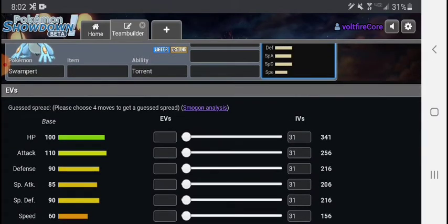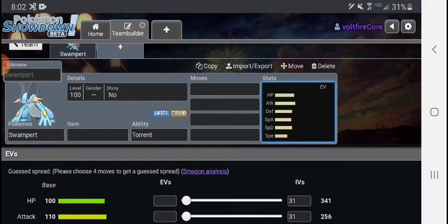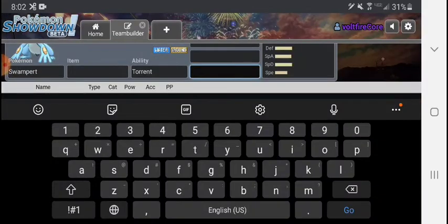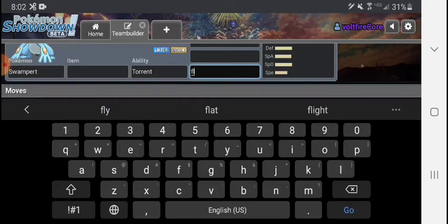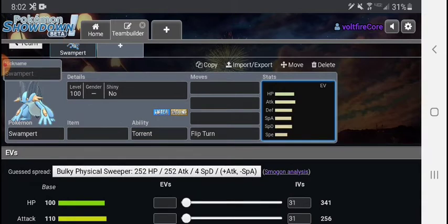Those are some nice stats right there — like 90, 90, 100. But this mon has actually gotten good for one reason and one reason alone inside of this particular tier, and that's access to this move right here: Flip Turn! BigPert actually has access to a U-turn-style move, so this dude has all the tools he needs to be really good inside of this tier.